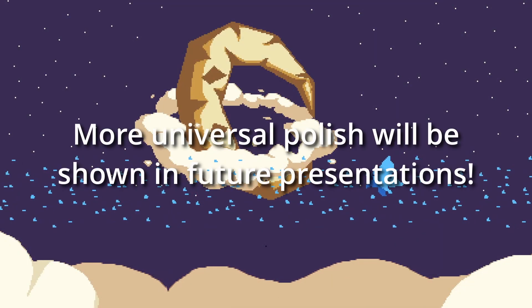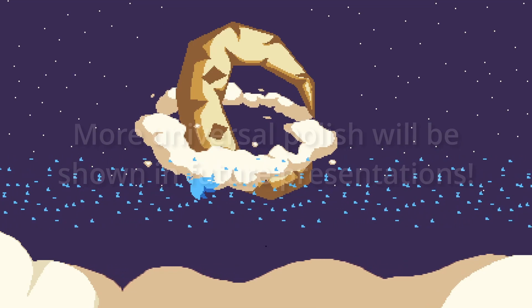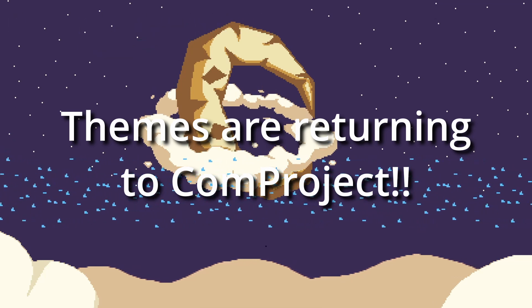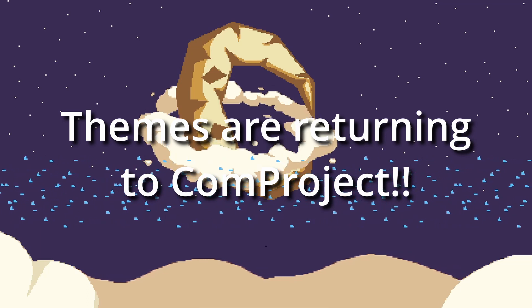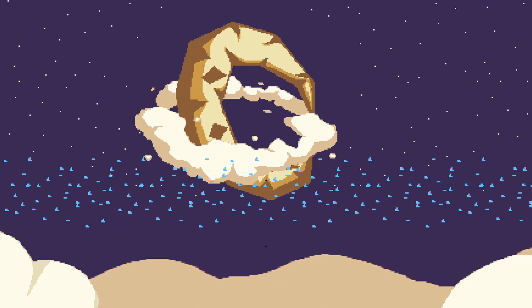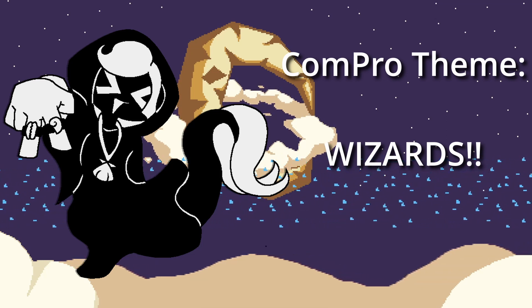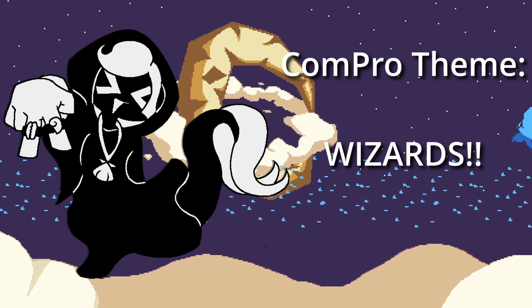In upcoming showcases, I hope to show more new parts of the custom polish gradually being added to the game. Before we end this presentation, I'd like to make one special announcement. CommProject will continue having occasional themed batches as well — special batches where, to inspire creativity, we have a subject that can be focused on to thematically tie a set of submissions together. The first theme of Generation 5, starting right now, is wizards. If you're feeling inspired, we'd love to see your original designs for fellows who love casting spells. Those involving shadows, money, and gangs are optional, but definitely welcome.